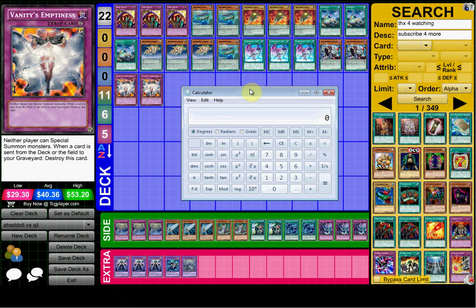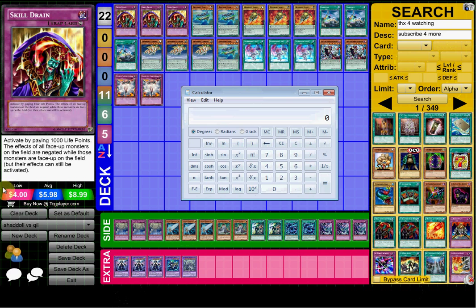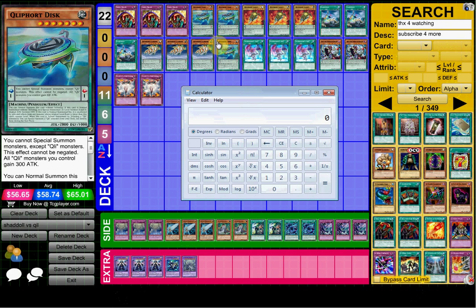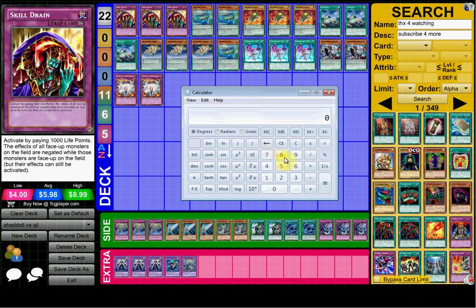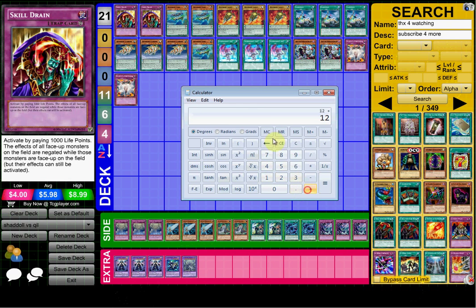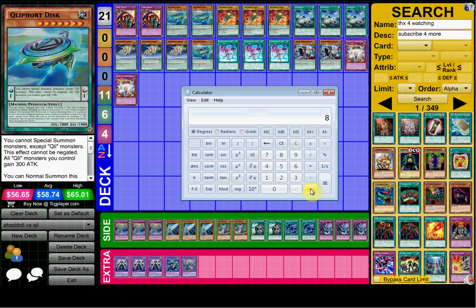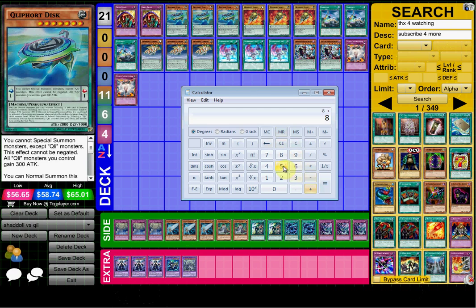I'm going to go off the low price and just type that in, because the low price on a lot of these cards is actually lower than what you can actually get them for. Skill Drain — they were only playing two, so that's four times two, which is eight. Disc is around 56 and they were all playing three from what I've seen, so that's 56 times three — we're gonna add three more 56s.